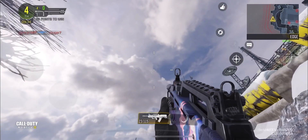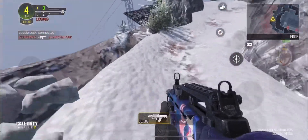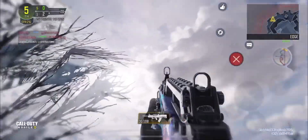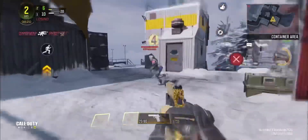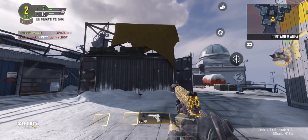Here we have the Type 25 with the kitten charm, as you can see on the weapon — looking really nice and cool. I do like this Type 25 a lot.